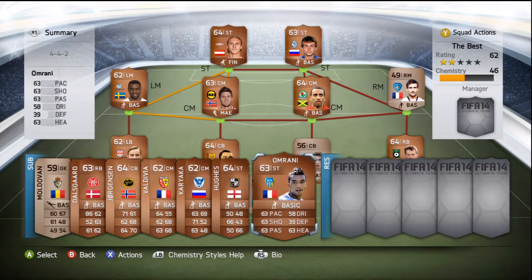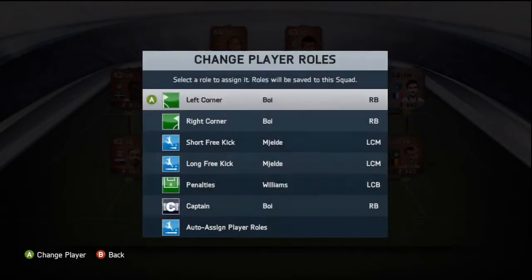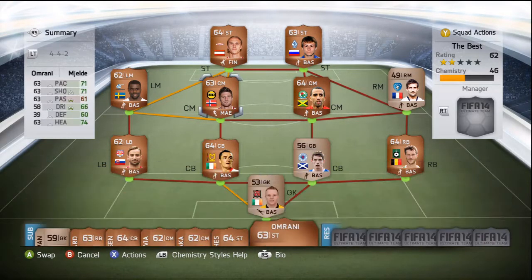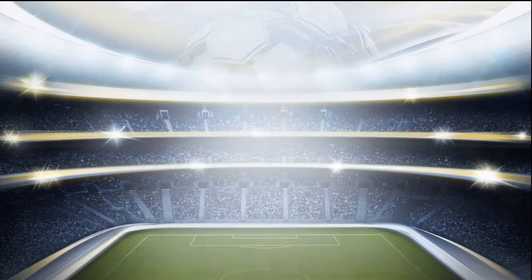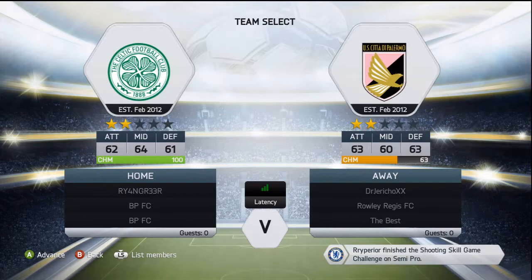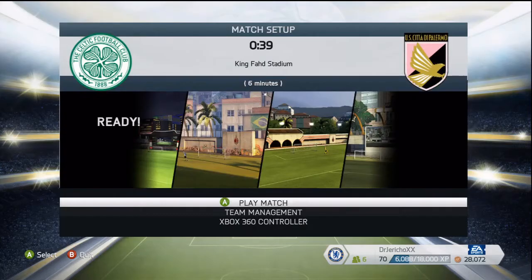So I'm going to go into a match, but first I'm going to sort out the player roles and switch a few players around. I think I'm sorted — let's get straight into a match and see what's what. Alright, we've got an opponent. Pretty sure he's going to leave, but yeah let's just go for it — win or lose, I'm not too sure where this is going to go.